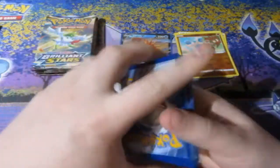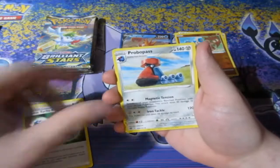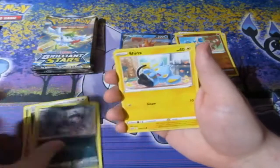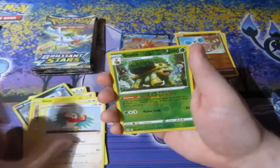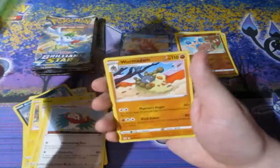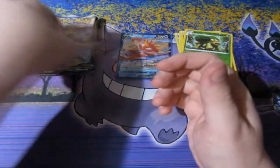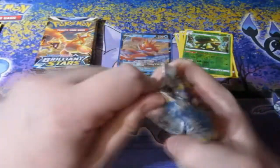Let's have a look — we got ourselves: Togepi, Energy, Probopass, Grimer, Chinx, Pidove, Electivire, Hawlucha, a Grozard. That's not a rare. And another Wormadam. Are you kidding? These Wormadams are the troll cards of this set. Calling it now.